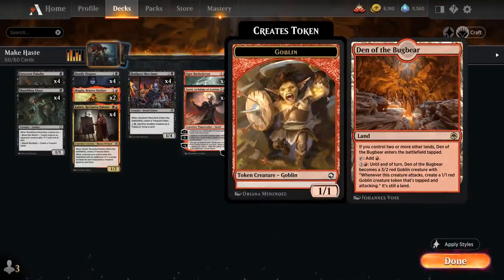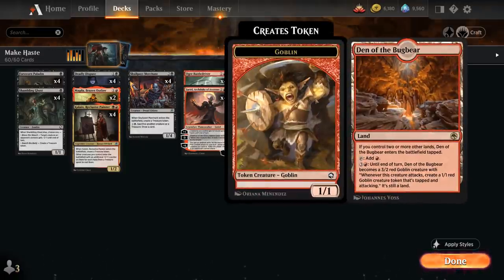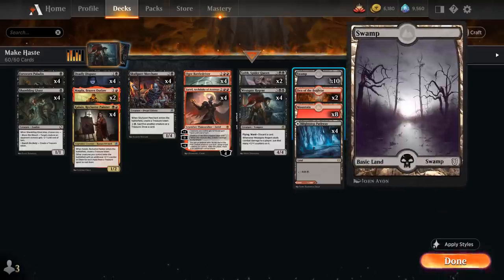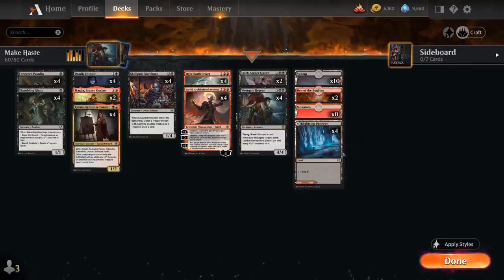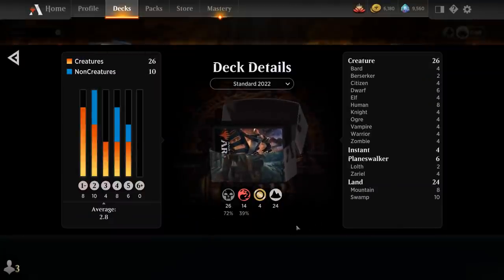The mana base includes 2 copies of Den of the Bugbear as an additional creature land that can potentially generate a 1/1 Goblin token when it attacks — also quite nice with the Battledriver as the token will get plus 2 additional power. We've also got 10 basic Swamps, 8 basic Mountains, and 4 of the Black/Red pathway. So that's our deck — now let's jump into some games and see how it does.